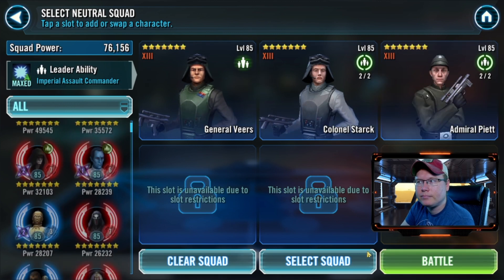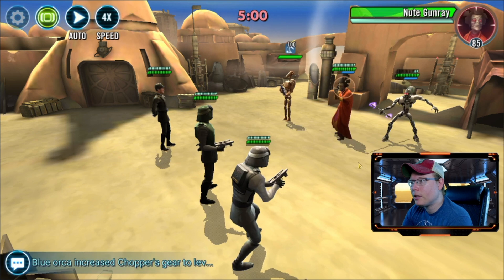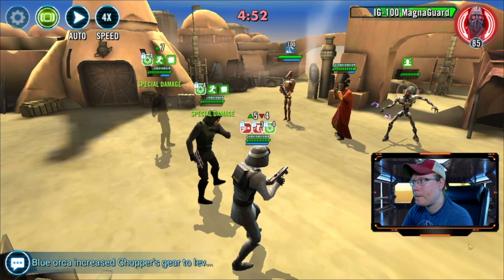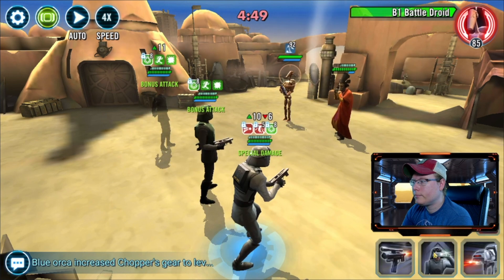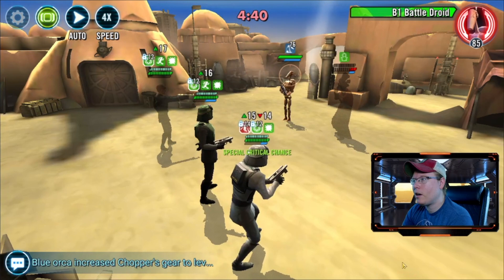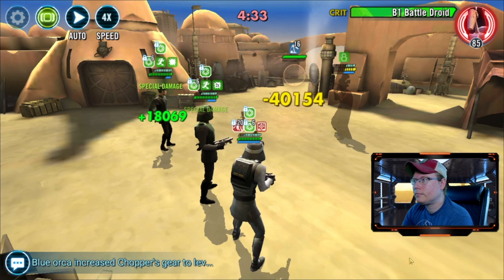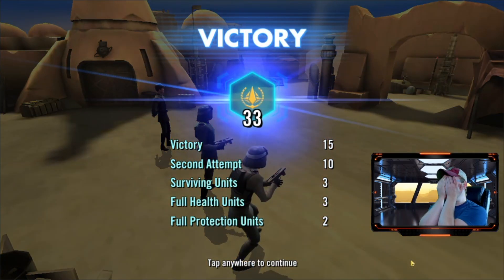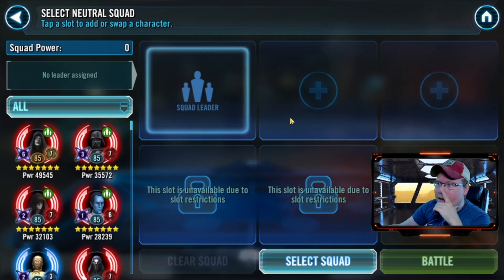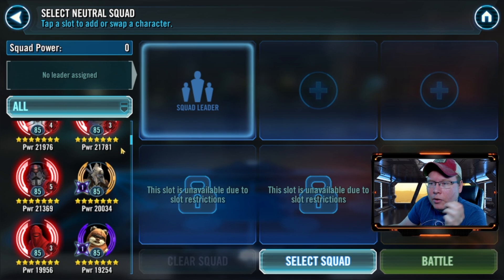Let's just give it a try. I cannot believe I cannot get enough damage going to get through that Magna Guard. I should have gone with Troopers - just annihilated them with Troopers, would have been an easy win. Then I could have used the leftover stuff there. Leftover Jedi - I always think Yoda's gonna do better than what he does sometimes.